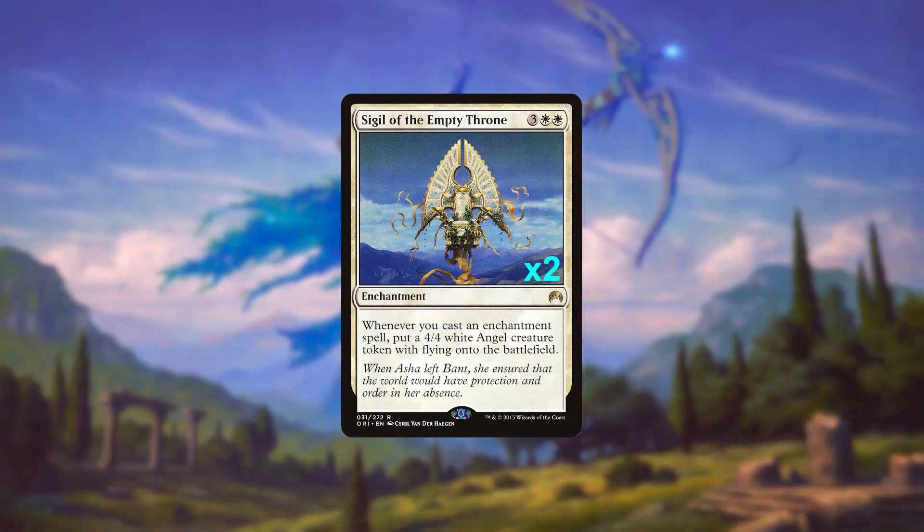Lastly, for our big game-ending payoff, we're playing two copies of Sigil of the Empty Throne. More often than not, if we've survived the game to land this five-mana enchantment, then our steadily growing flight of Angels can help close out the game in short order.